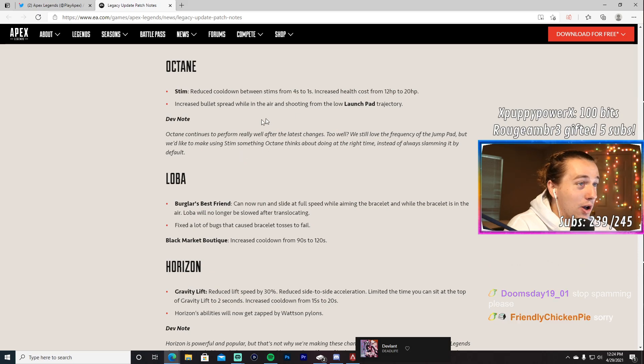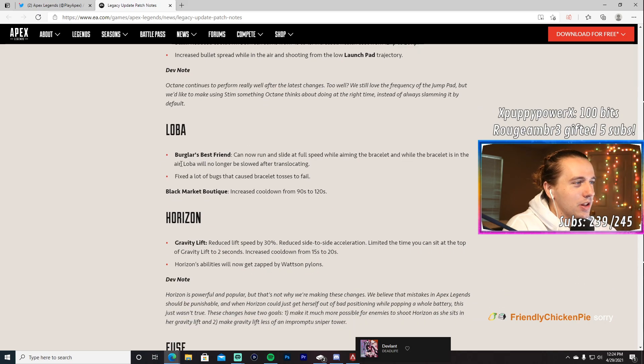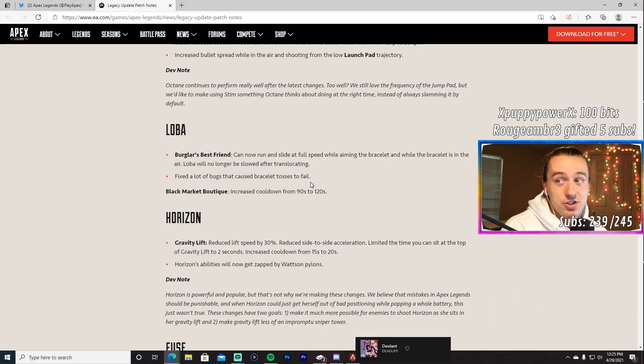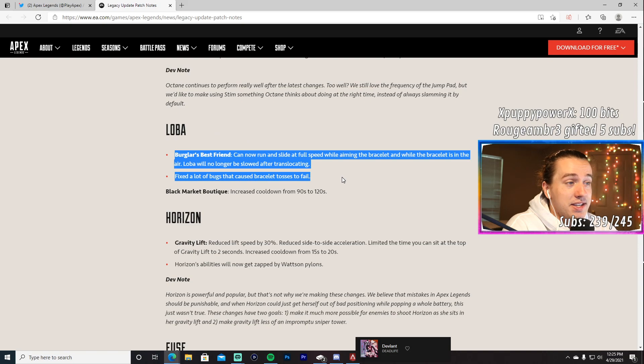Loba's Burglar's Best Friend: she can now run and slide at full speed while aiming the bracelet and while it's in the air. Loba will no longer be slowed after translocating — this is absolutely enormous for Loba players. You won't be a sitting duck waiting for it, and when you land you won't have to do the 'Wakanda Forever' animation before you can shoot again. Black Market Boutique cooldown increased from 90 to 120 seconds, which is not a big deal.